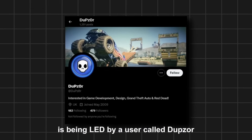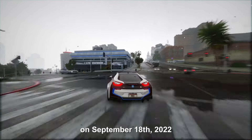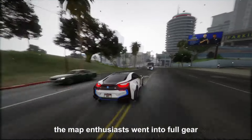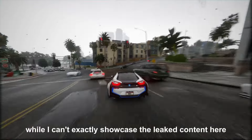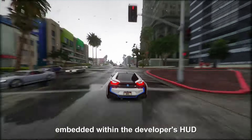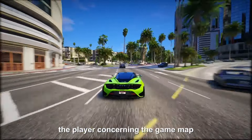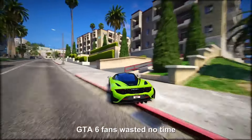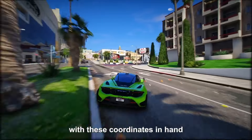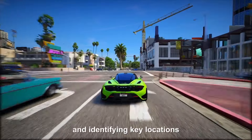This mapping project is being led by a user called Doopzor. On September 18th, 2022, when a massive leak dropped over 90 minutes of GTA 6 footage, the map enthusiasts went into full gear. What really sparked the interest of the community were the coordinates embedded within the developer's HUD — these sneaky numbers revealed the exact whereabouts of the player concerning the game map. GTA 6 fans wasted no time diving into this goldmine of information. With these coordinates in hand, the community went Sherlock Holmes mode, meticulously mapping out the game's terrain and identifying key locations.